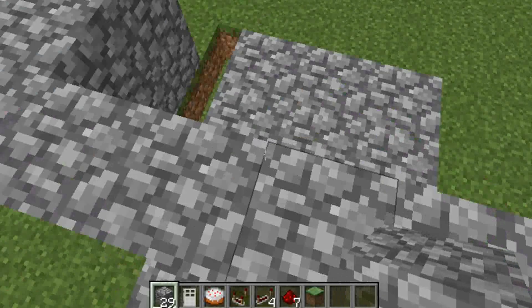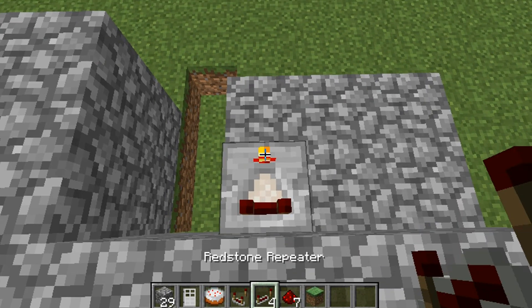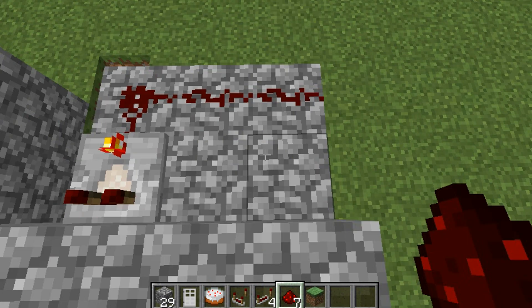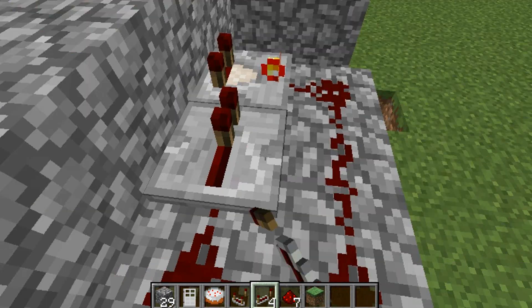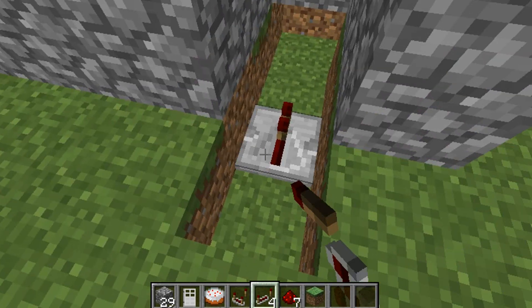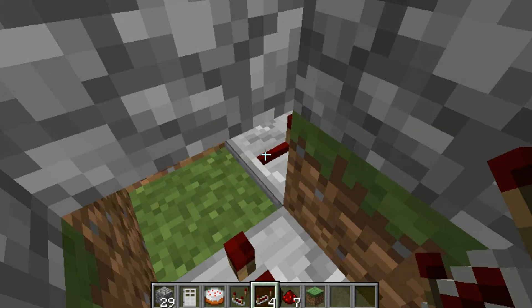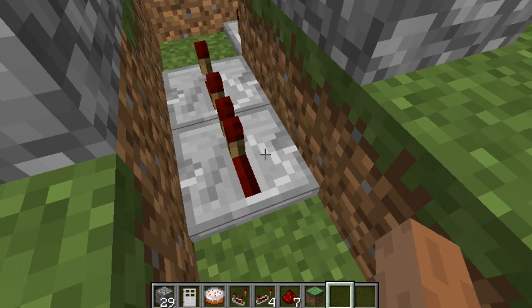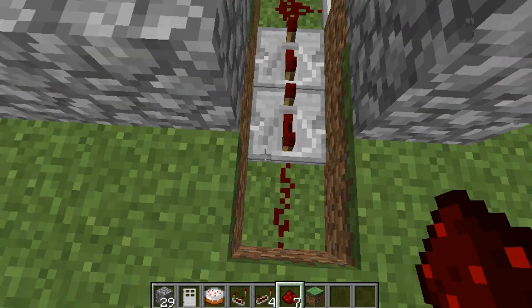Then what you want to do here is put a comparator, right-click it so you get the weird redstone torch on, then 1 redstone, redstone, redstone. Repeater, repeater, repeater here, redstone, redstone — redstone repeaters — and all of them on 4 ticks. Then you're going to put a redstone dust here, just redstone.